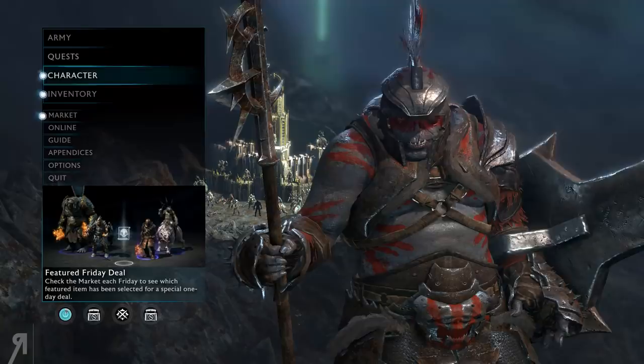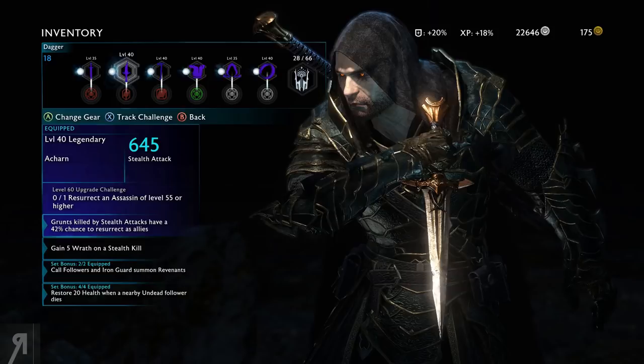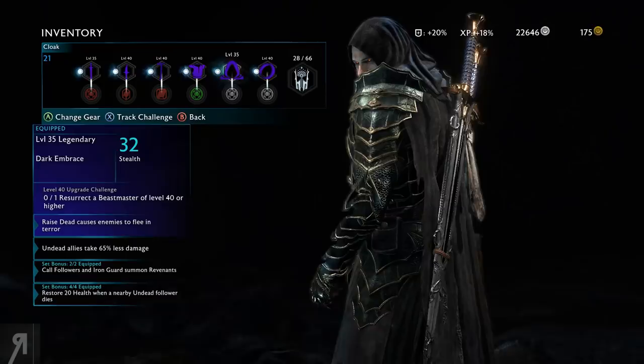That's going to give us some minor increases — gain five wrath on a stealth kill, which is actually pretty good. Now we just have the level 60 upgrade challenge. Once we level all of this to level 60 we're going to be pretty good. Our sword is currently pretty low level, as well as our cloak, but that's not too bad.